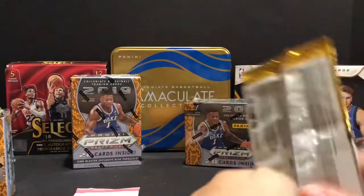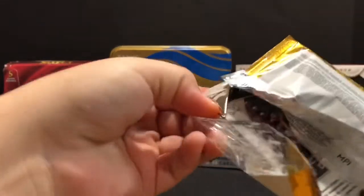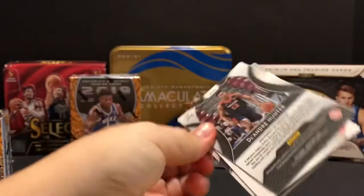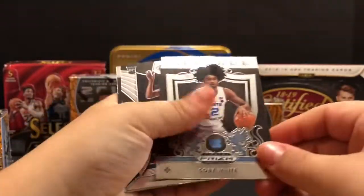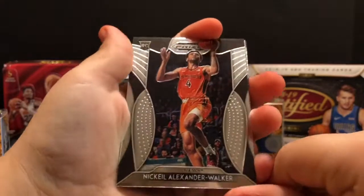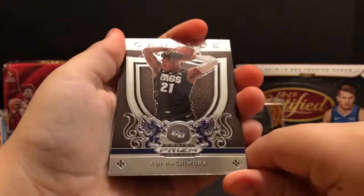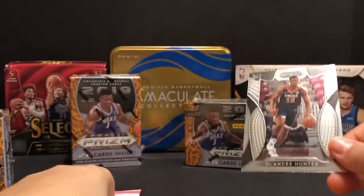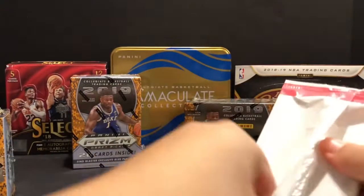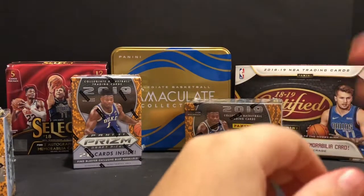I feel like the blaster box would be better, but you never know. On these hanger packs, what I've typically seen is that you get one silver and most of the rest are just base cards. Coby White. A Crusade - that's hard. Nic Claxton. Yeah. Another Crusade. Rui Hachimura - he's a really good player. And DeAndre Hunter - Hunter's doing well. All good prospects; it just usually takes a while to see how it turns out.